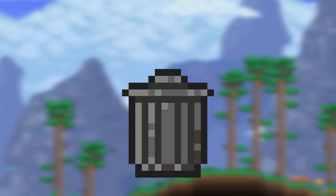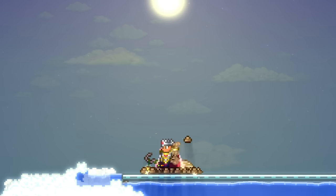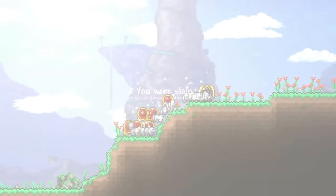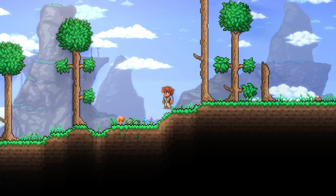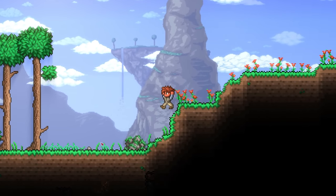You see, when you fail on Hardcore, at least you get to throw your Terraria out the window and start from a clean slate. Meanwhile, Medium Core forces you to live and bear with your Terraria no matter how you feel. Die? Gotta get all your items again, and the world's in Hard Mode. For even better results, press Alt+F4 every time you die so your items are always deleted, 100% of the time.